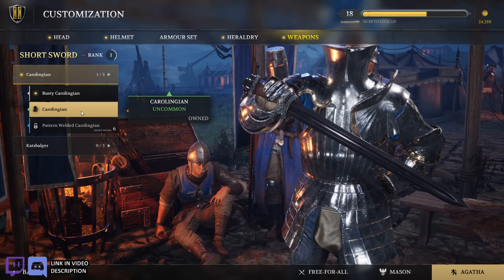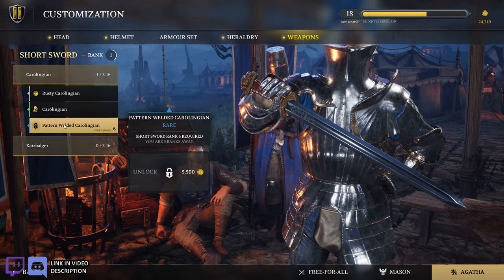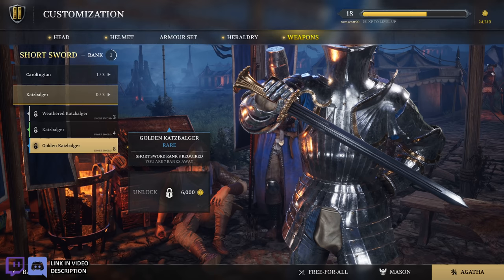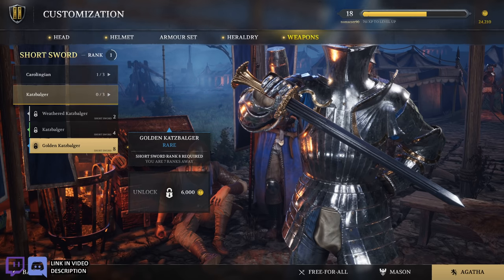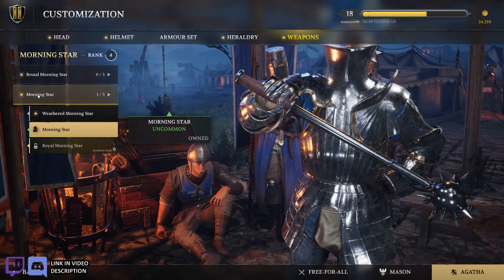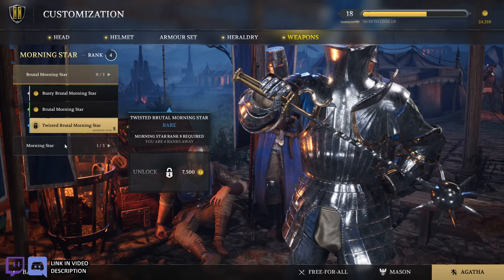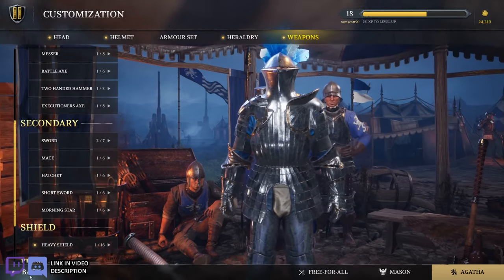Short sword. The Carolingian — probably mispronouncing that. The rusty one and then the pattern welded Carolingian. And then the cat's blagger, weathered cat's blagger, the default, and then the golden one — looks like he's got a pretty good hilt, like a pretzel shape. And then the morning star, which I really liked in the closed beta — default, weathered, and then the royal, that looks pretty cool. And then the brutal morning star — rusty, default, twisted brutal morning star. I like that, that looks really cool.